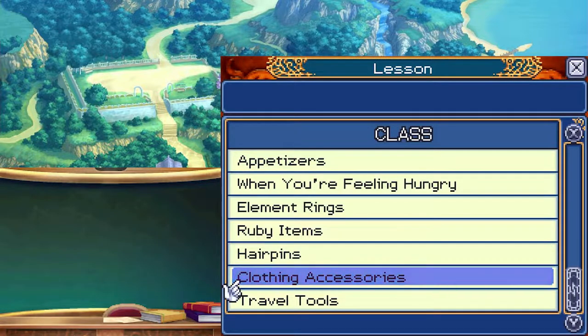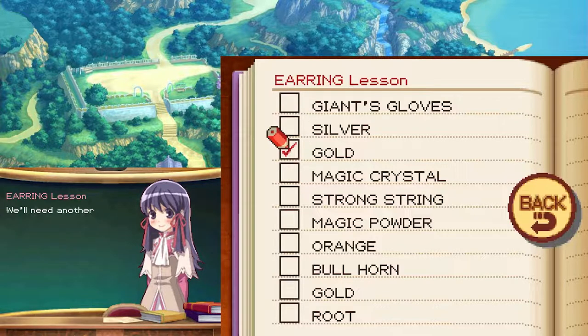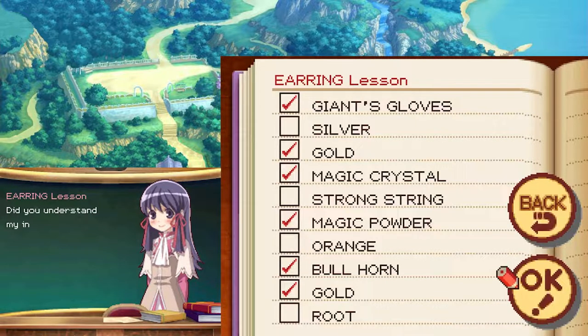We're going to go to clothing accessories. We'll start today's lesson with an accessory for the ears — that's right, an earring. To start, we'll need some gold. We'll need another gold actually. The next ingredient is giant's gloves. Next, add a whittled-down magic crystal. Then mix in some magic powder. Finally, add a bullhorn. Did you understand?